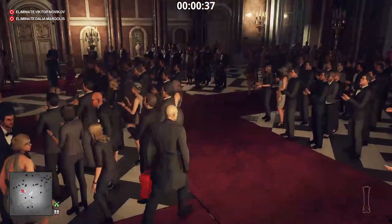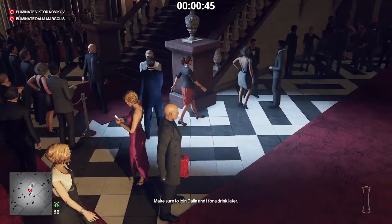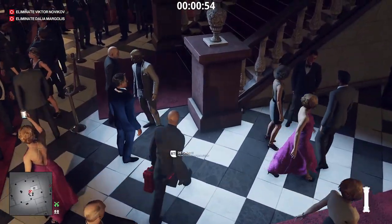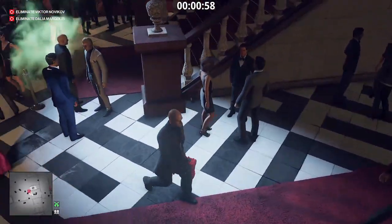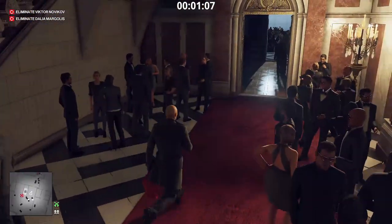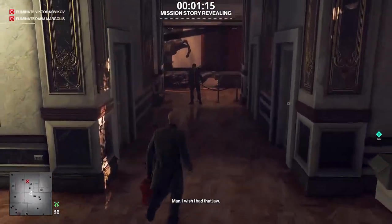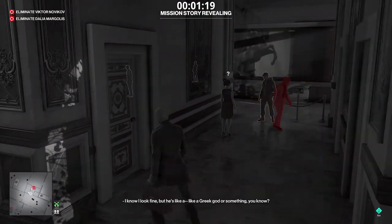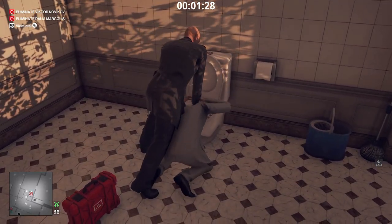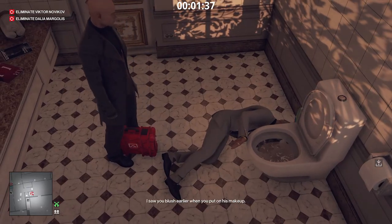Victor's coming down the stairs and he's going to talk to this guy right here. We want to make sure we get Novikov and his bodyguard at the same time. Come right over here — Novikov should be coming into this bathroom, we're going to join him in the bathroom. His bodyguard's going into the next bathroom. Make sure you drown him because that's an accident kill, and if anybody sees the body, that won't be a problem.